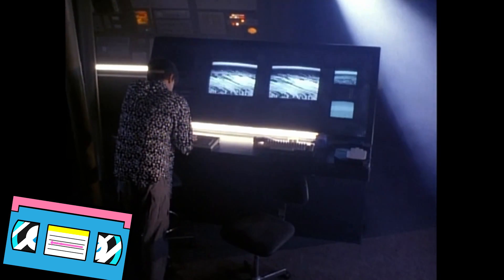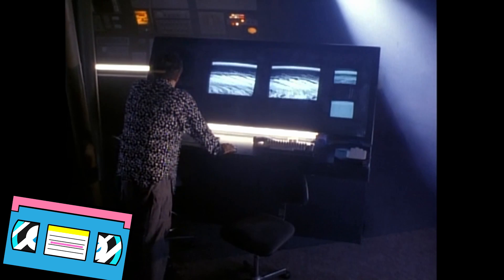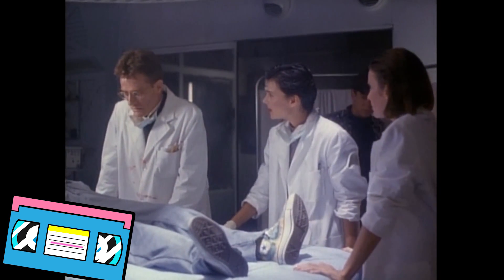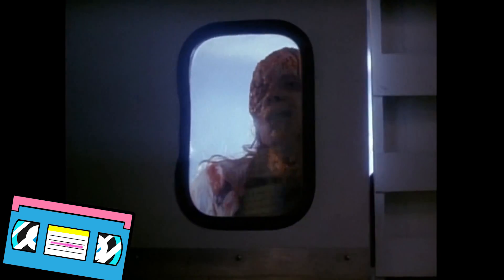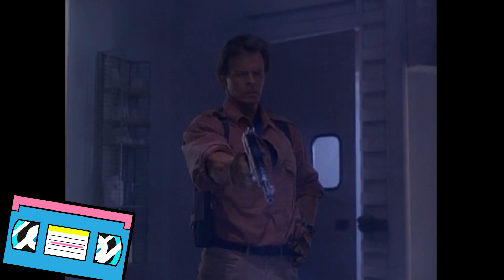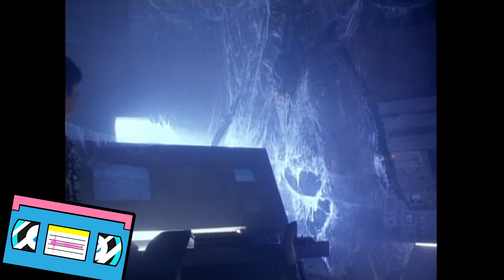Steve makes it back alone. Tim checks the schematics and discovers the main vent leads into the control room itself. The crew reconvenes in the medical room, but are startled when Tolman stumbles in — her face disfigured with welts and wounds. She begs to be put down, and Steve does the job. Tim then heads into the control room and Salinger follows, trying to stop him. Inside we see what has become of the metamorph. Tim is grabbed and killed, and Salinger runs out.